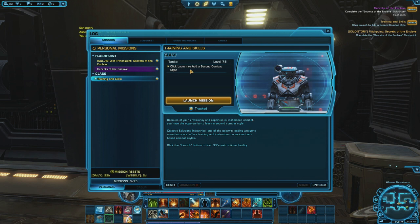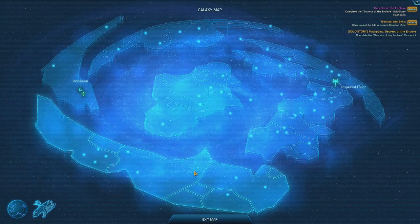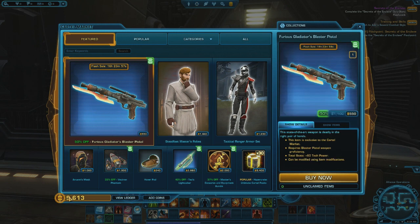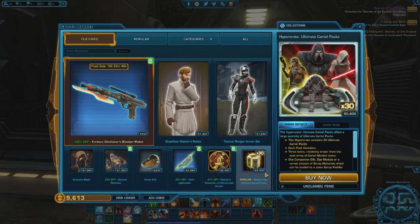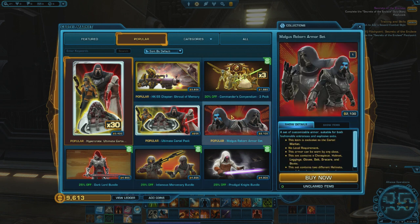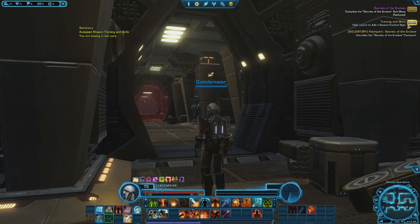We also have the second combat style training. I kind of want to do that as well — the training and skills, because this is the new ability. So we can have two separate combat styles that we can switch between. I'm going to look at everything really quick. First thing, we're going to look at training and skills. After that, we're going to go to the cartel market — I've got like 9k coins. Since I'm a subscriber, they give me cartel coins every month, so that's pretty good.